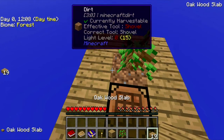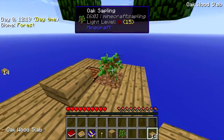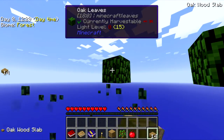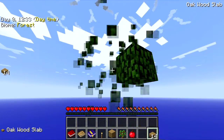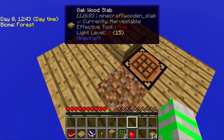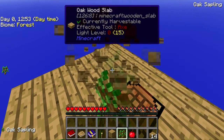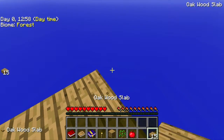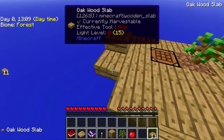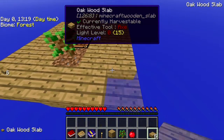We got some other sapling - oh there's an apple, good! So we got an apple. It's on survival but it's on peaceful, so we have hunger and whatnot, but there's no zombies or anything like that. I was gonna make an axe but I don't have enough wooden planks - should have thought that through. Anyways, we're just gonna keep on building our little fort.